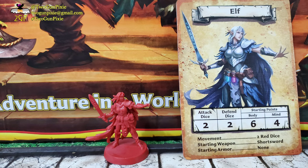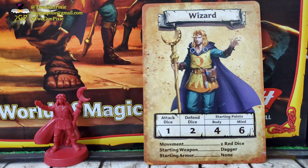The Elf and the Wizard are a little different since they utilize spells. The Elf has two attack dice and two defense dice, six body points, and four mind points, starting with a short sword and no armor. The Wizard comes in with one attack die and two defense dice, four body points — the lowest in the game — and six mind points, the highest of the starting characters. He starts with no armor and a simple dagger. Both roll two red dice for movement.